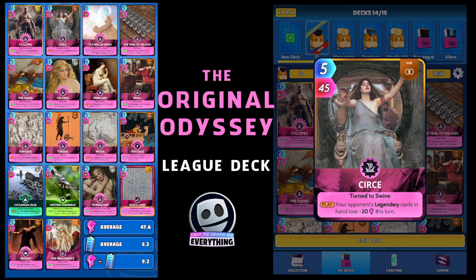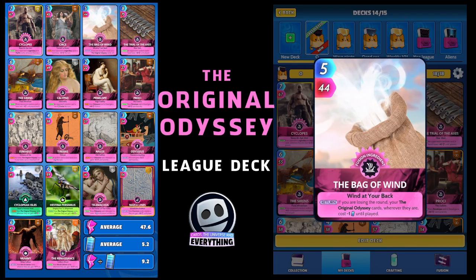The third card is dead easy to get — everybody's probably got hundreds of these. Bag of Wind — never actually used it in a deck before, but it works really really well. Five for 44, just a common fusion card. On the return, if you're losing the round, your Original Odyssey cards wherever they are cost minus one until played. Energy is low to medium this week, and this card is going to benefit from all the Original Odyssey buffs coming up shortly.